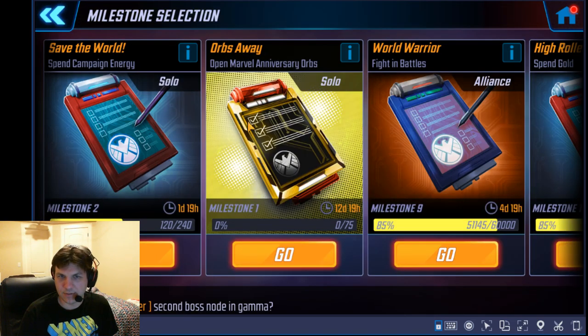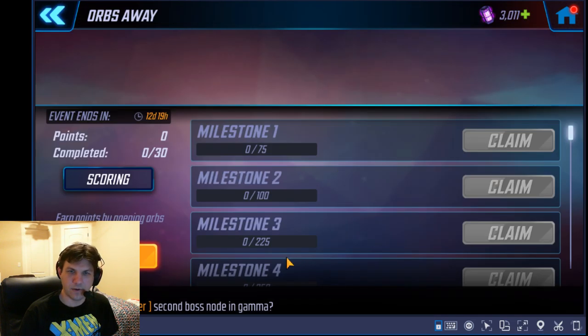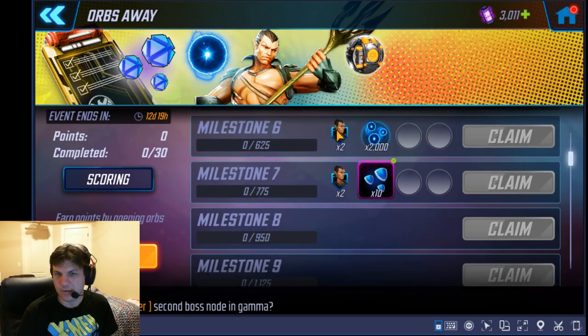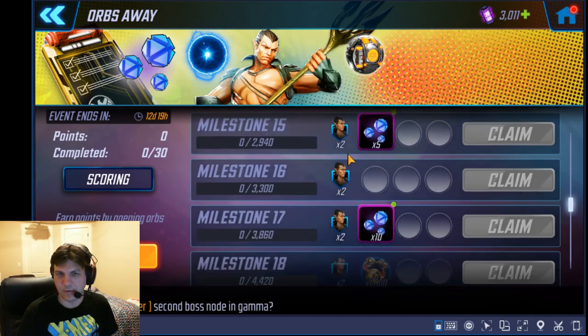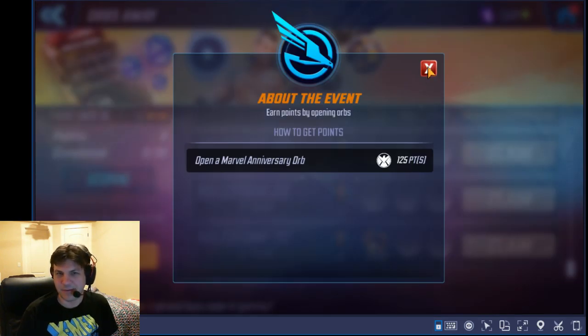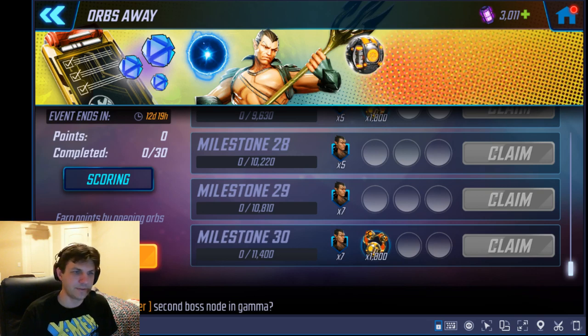The other thing this feeds into is the milestone called Orbs Away — that's Namor, who is in all these orb milestones. For this one, you need 11,400 points, and you get 125 points per Marvel 80th Anniversary Orb. So 11,400 divided by 125 equals 91 orbs.